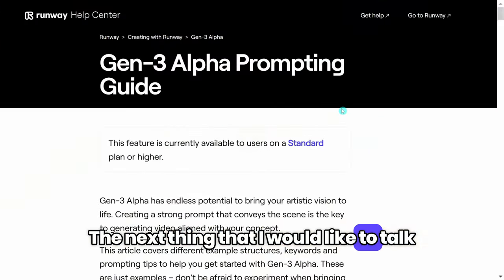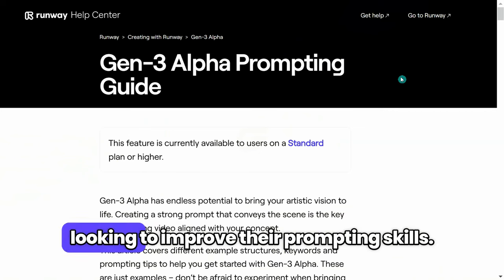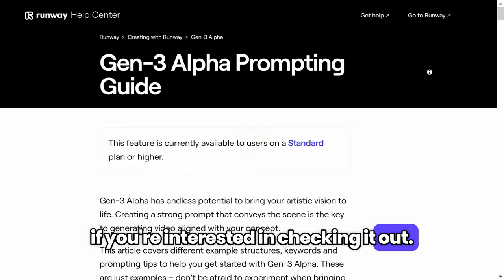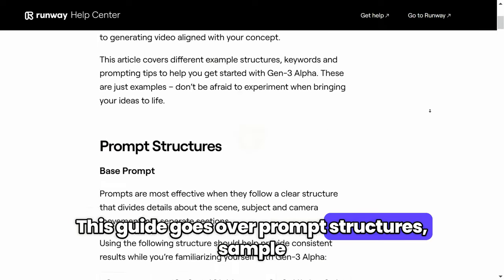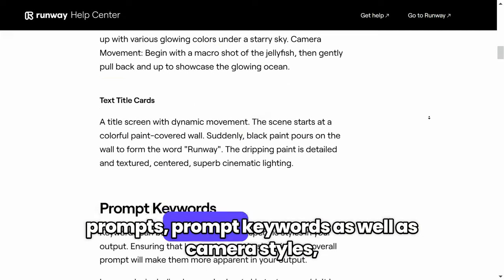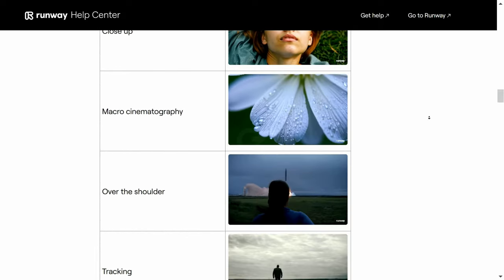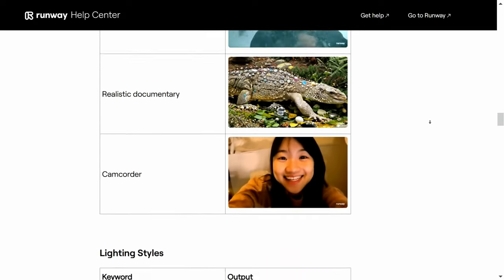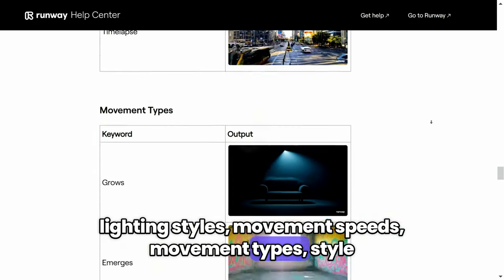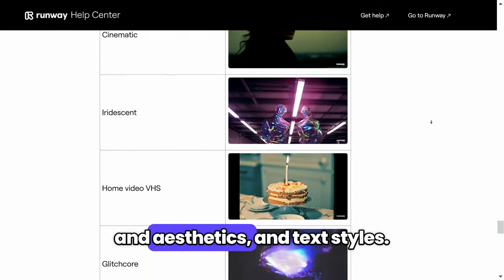The next thing that I would like to talk about is the Gen 3 Alpha Prompting Guide. It provides really valuable information for those looking to improve their prompting skills — I'll leave a link in the description if you're interested. This guide goes over prompt structures, sample prompts, prompt keywords, camera styles, lighting styles, movement speeds, movement types, style and aesthetics, and text styles.